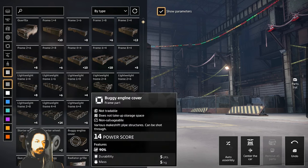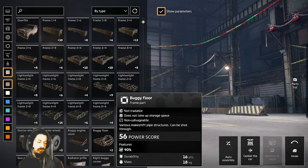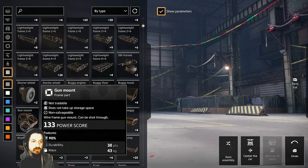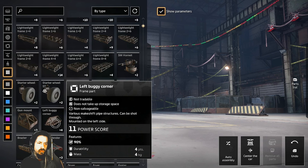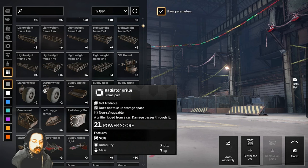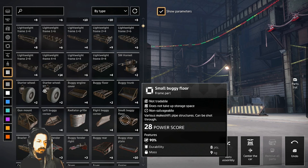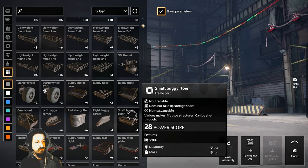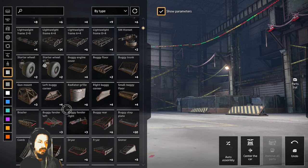Starting off, we have the buggy engine cover. A lot of times I'll just type 'buggy' in the search bar and it'll show me all these buggy parts. Buggy floor — very popular one. You've got the buggy trunk. Now these are ones that most people know about, so I'm going to go kind of fast. The gun mount — 380 durability, insane. Left buggy corner — not one I use a whole lot, mounting points aren't that great, but it is still a good shoot-through part. Radiator grill — again, not the best mounting points, but still a very good shoot-through part. Right buggy corner. Small buggy floor is probably one of my favorite shoot-through parts — I definitely use that on every single build.